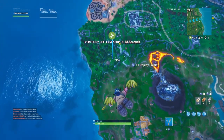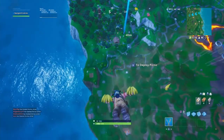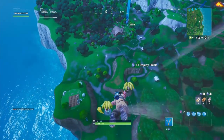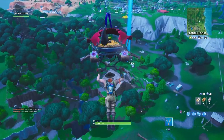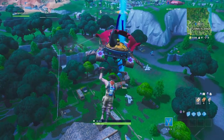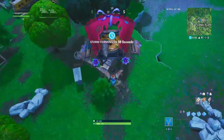In today's video, we're going to be going over a Fortbyte that came out today, along with the one where you have to search A4. Basically the two Fortbytes that came on July 14th — one of them was the A4 one, and one of them we have to find inside of the Week 10 loading screen. I'm not sure where it is on the loading screen, but it apparently leads you to this cabin.